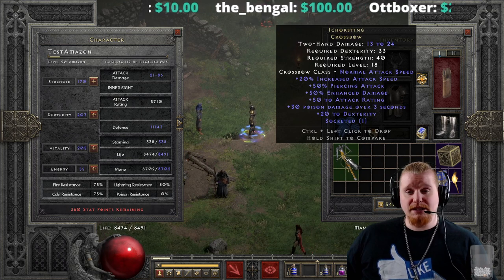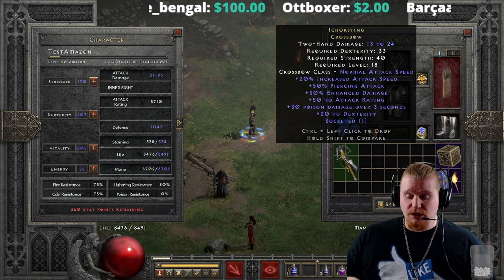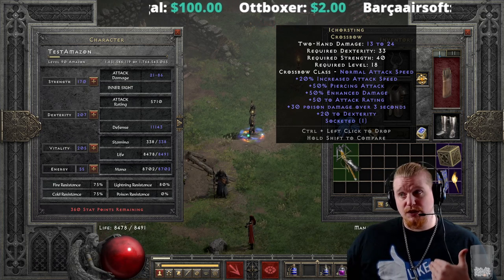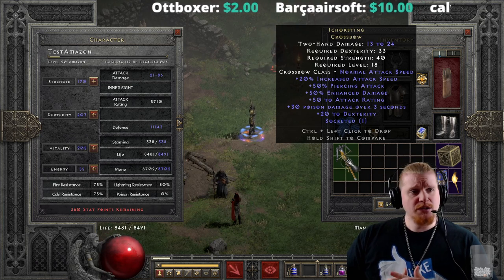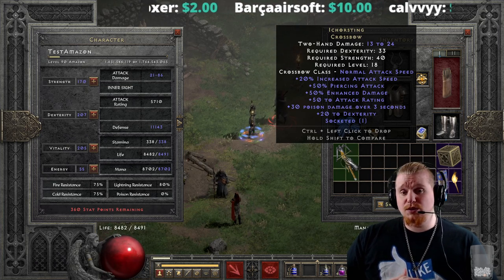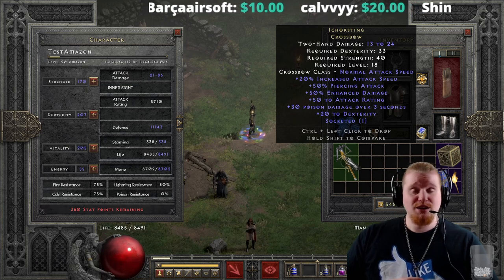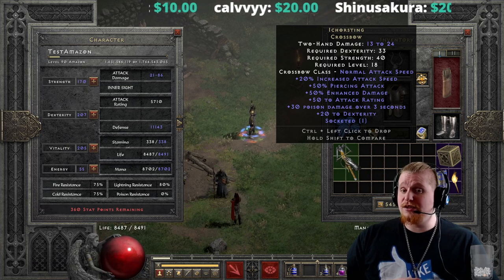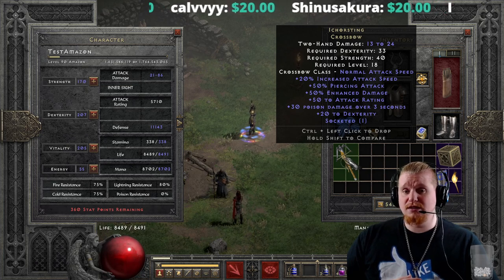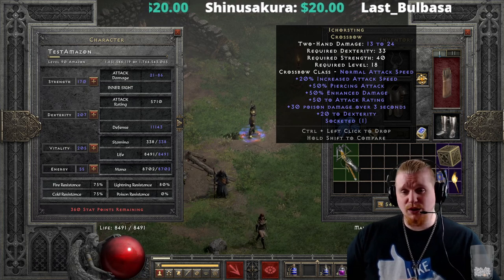Having 50% pierce at level 18 is absolutely excellent. You can pair this with other equipment that also has pierce — for instance, Eratha's set has 24% pierce, so running Ichor Sting with the Eratha's set gives you 74% pierce total. You'd also probably be pretty tanky, because Eratha's is just a nuts set — very, very good, one of my favorites.